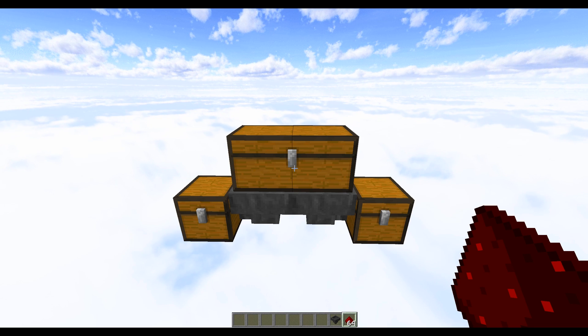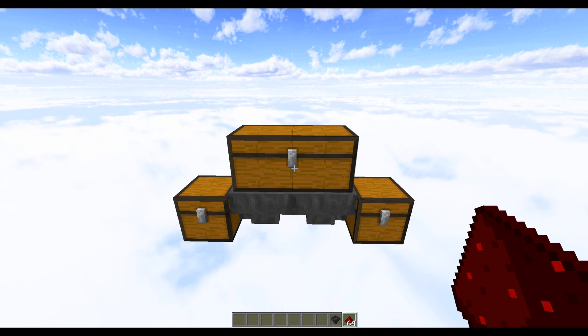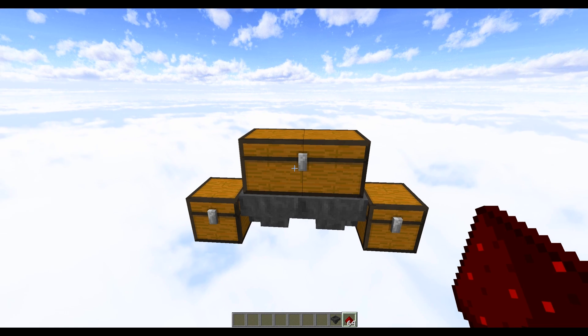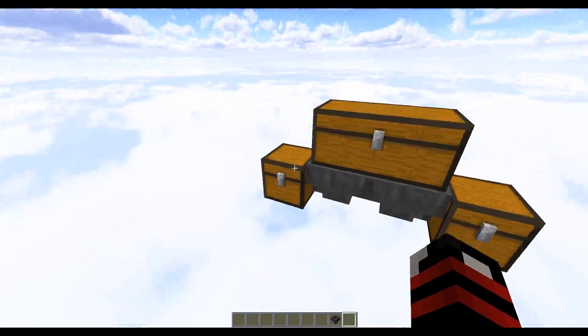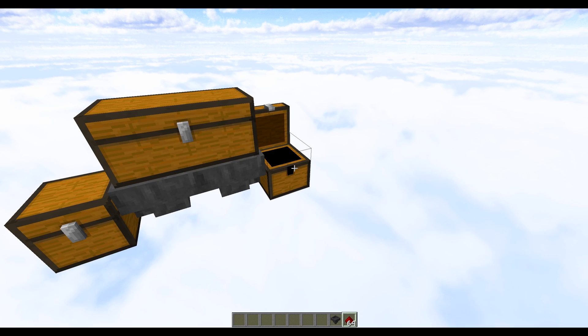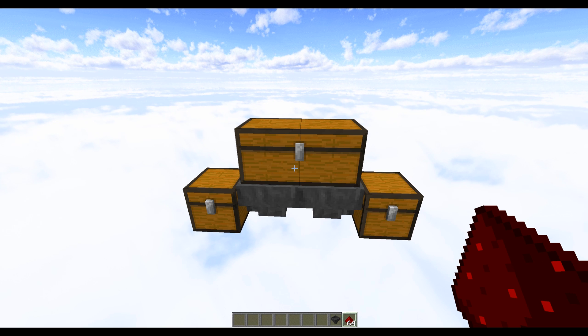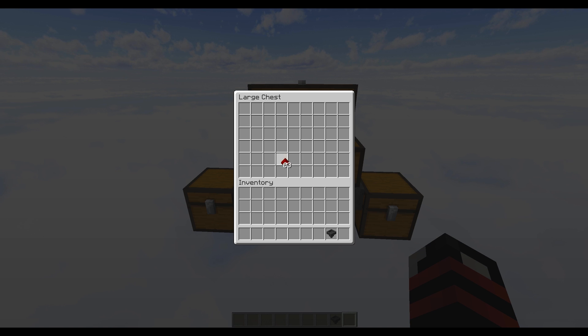Design number one is arguably the simplest and most basic item splitter in Minecraft — it's just a double chest placed on top of two hoppers. If we throw a full stack of items into the double chest and fast forward, we should see that half the items appeared on the left-hand side and the other half on the right. Although this design is very simple and cheap to build, it does have some fundamental flaws.